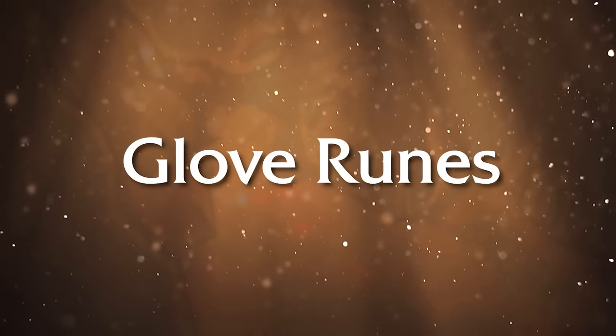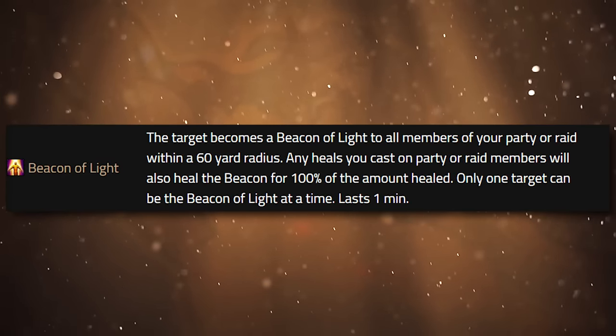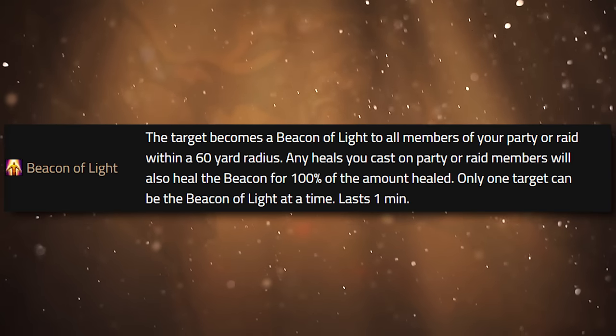Next up, you have your glove runes. There are a few glove runes that have been shown to us so far. There's Beacon of Light — a healing rune for holy paladins. If you're primarily a healer, you're going to be using this to set a target as the Beacon of Light. Any heal that you cast on anybody in your raid or party will also redirect 100% of that healing to the Beacon of Light. So theoretically, you take Beacon of Light, put it on the tank while healing a dungeon, and then go heal a DPS or somebody else that's taking damage, and you don't have to worry about not healing the tank. Now you're healing two targets — your throughput is 200% essentially. Beacon of Light is very, very powerful. You can only have one target beaconed at a time, and it's a one-minute buff.